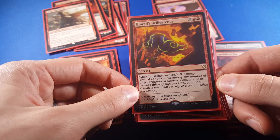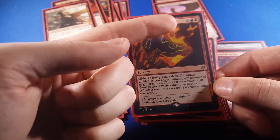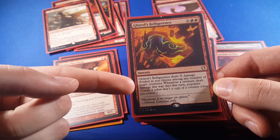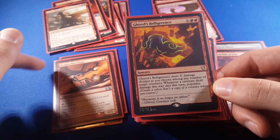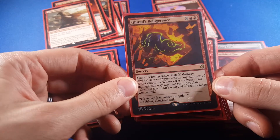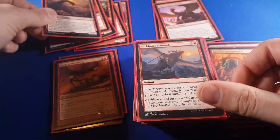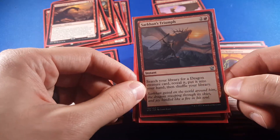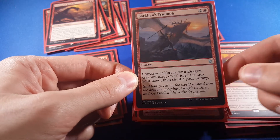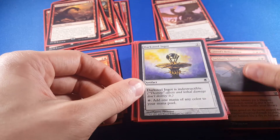Ghirad's Belligerents — if you put mana into X and kill a creature dealt damage that way, I get to populate, which means any of these dragon tokens that I've been generating, I can generate another one. And it's a way to do some targeted removal. Territorial Hellkite is a cheap dragon. Sarkhan's Triumph — I search for a dragon, reveal it, and put it into my hand. So this is a way to tutor up a dragon if I want a really specific one.